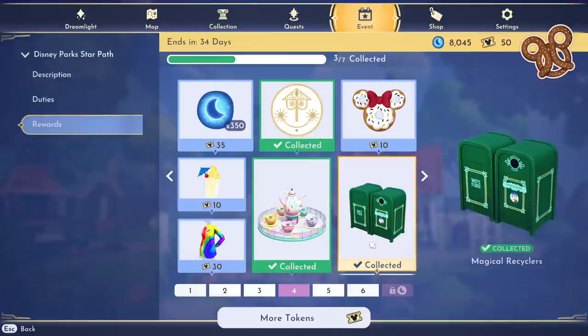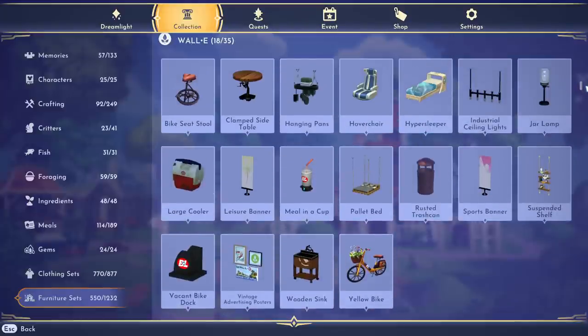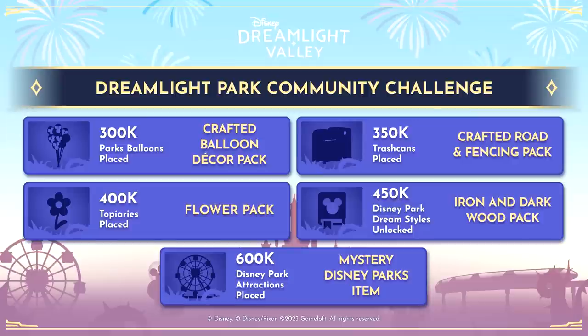At 350,000 magical recyclers — like the one you just got for free — or you can also use rusted trash cans, which are available in Scrooge's store and are in the Wally collection. 350,000 of those and we will get a crafted road and fencing pack.